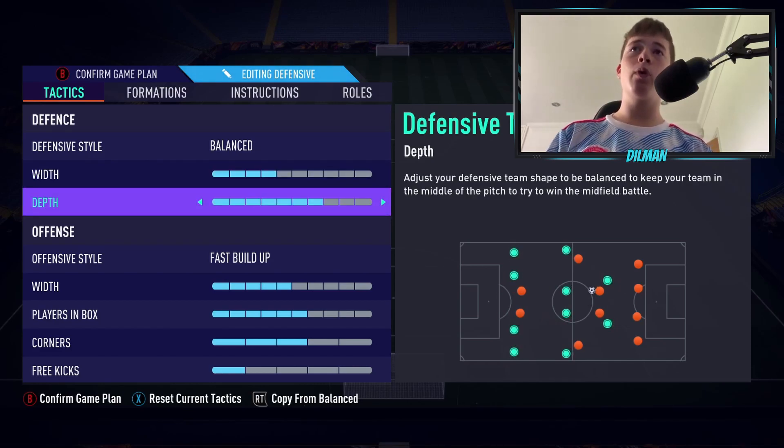With our defensive depth we will be on 7 — a high line. We want to have more possession and dominate the game. We want the play of the game to be with us.